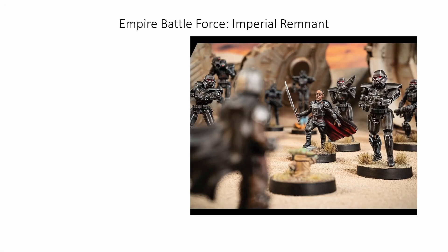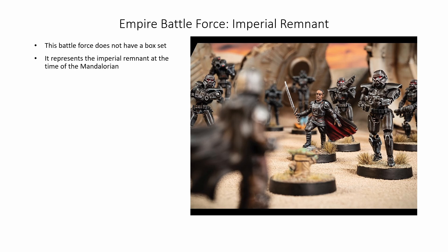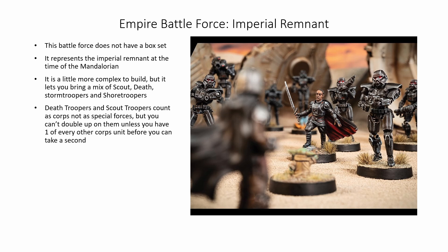The second battle force is the Imperial Remnant. This battle force does not have a box set — it represents the Imperial Remnant at the time of the Mandalorian. It is a little more complex to build, but it lets you bring a mix of scout troopers, death troopers, stormtroopers, and shore troopers. Death troopers and scout troopers count as corps, but not as special forces. You can't double up on them unless you have one of every other corps unit before you take a second. You can only issue orders at range 1-2 and everything outside that gains one aim or dodge token. You can only bring two dark trooper units, technically three with Moff Gideon, and you really want to lean into those three dark trooper units that Moff Gideon lets you take.